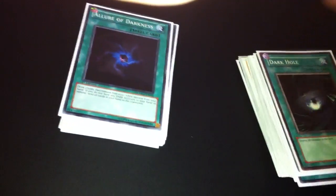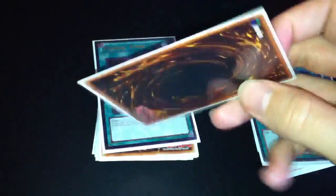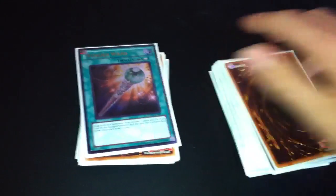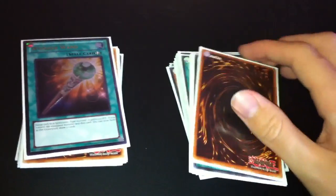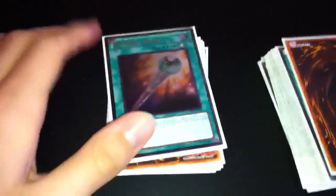Book of Moon, Dark Hole — I was playing Monster Reborn for a while but obviously that was a big mistake, kept being dead in my hand. Allure of Darkness for extra draw power. Mystical Space Typhoons, and 1 Royal Tribute because of Dark Worlds. There are many decks that don't really care about having their stuff discarded from the hand, but I can use Necro Valley to beat Agents already, so just 1 Royal Tribute.